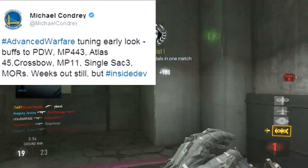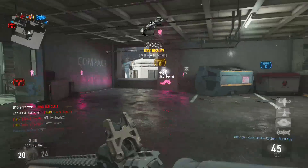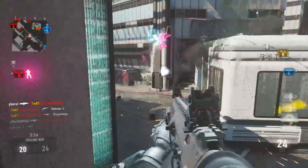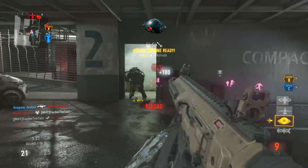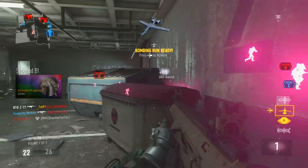The tweet lists buffs to the PDW, mp443, Atlas 45, Crossbow, mp11, Single Stack Threes, and Moors — though the Moors is noted as still weak, but still within depth. As you can tell from this tweet, there's going to be a huge update with buffs on many different guns, which I feel makes the game a lot more enjoyable with a lot more variety.